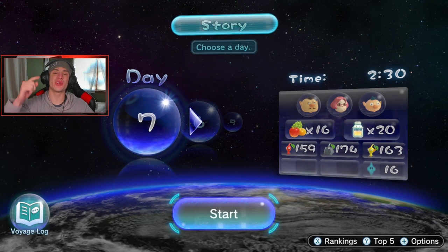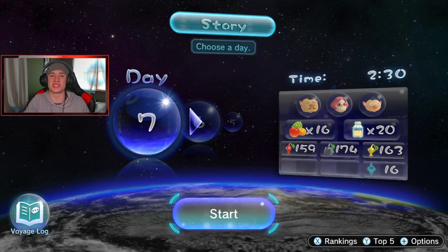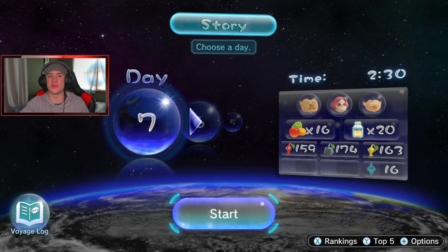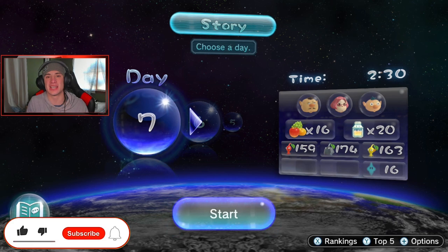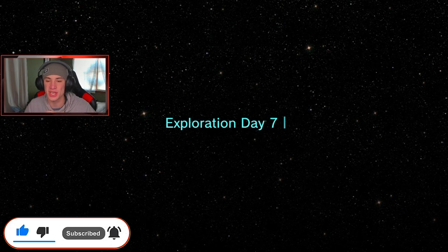What's going on YouTube, Jeans here bringing you guys part 7 of my playthrough of Pikmin 3 Deluxe for the Nintendo Switch. In the last episode we completed the Tropical Wilds and defeated our third boss fight. In today's video we're heading to Twilight River and unlocking a brand new Pikmin, so if you're hyped make sure you support the channel by smashing that like button and clicking subscribe.